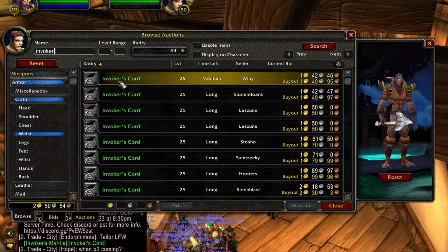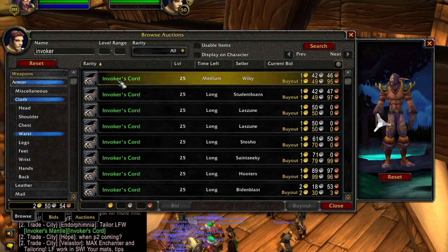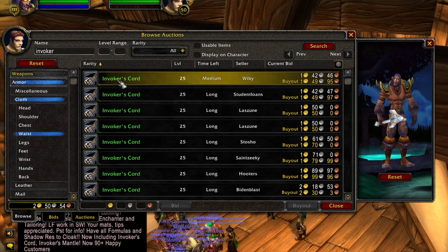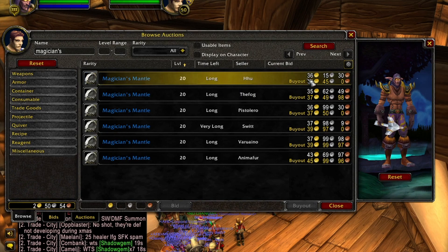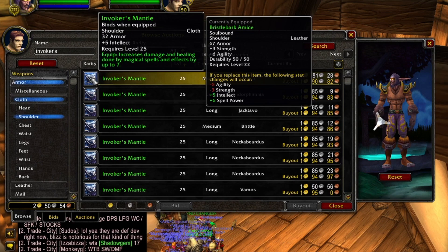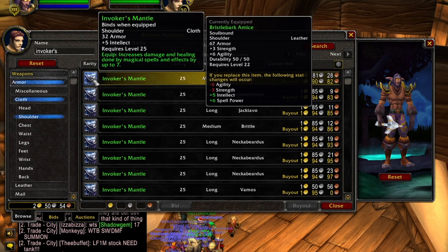These are huge additions to the game. You could argue these are best in slot for damage dealing casters up until the best items in the raid — and there's really only one piece per slot that would be better, and it's going to be very class specific. Even the Magician's Mantle is 9 intellect and 5 damage — that's 40 gold — versus 7 damage and 5 intellect on the Invoker's. So you could argue the Invoker's is even better for damage.